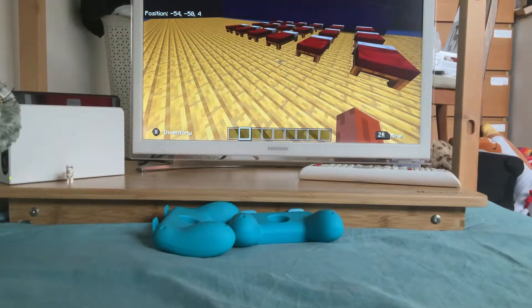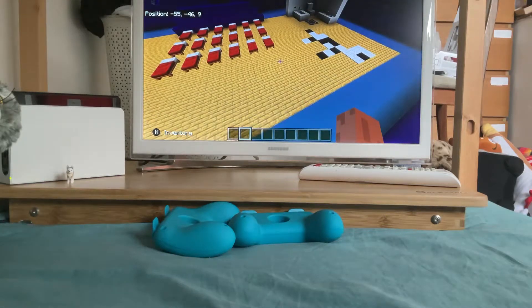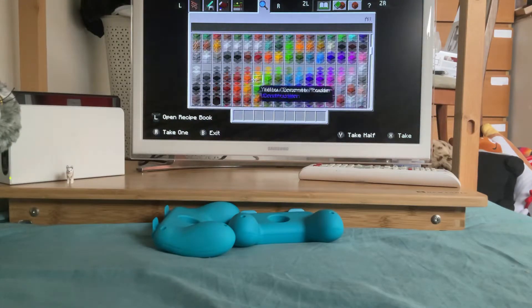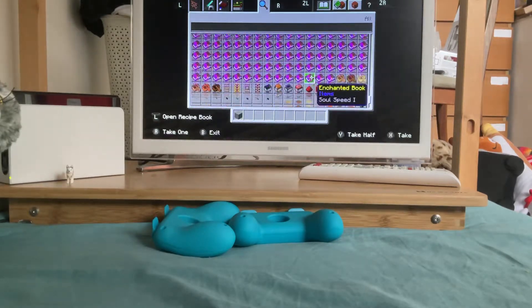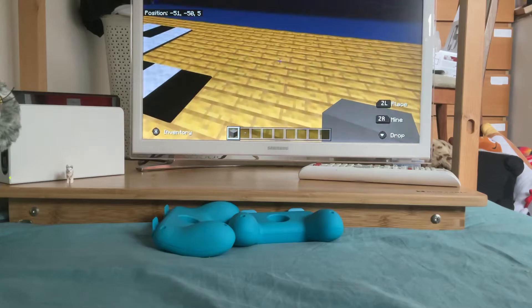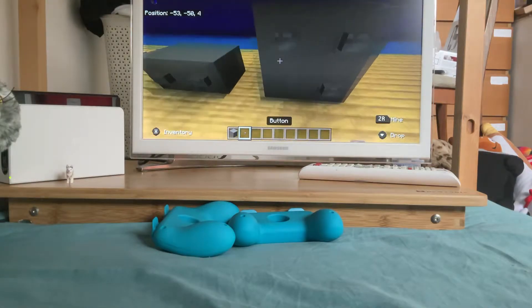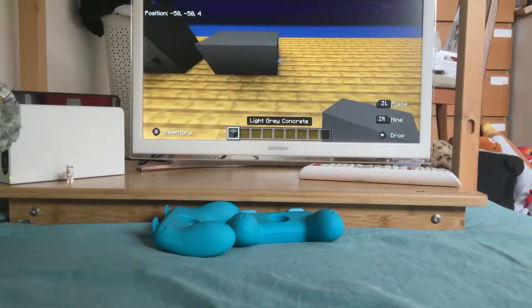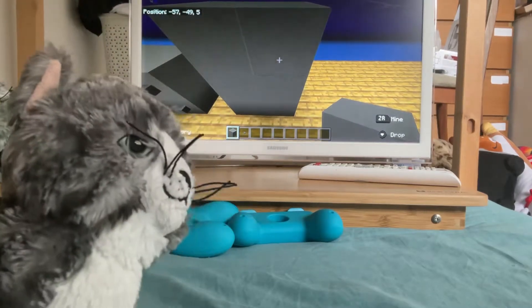Hey everyone, welcome back to part nine of this long series of building my Minecraft IKEA. We were talking about real life IKEA, but we ran out of ideas. What's your wardrobe? Just a wardrobe filled with toys? Wait, you forgot the warehouse! The warehouse is the most iconic part of IKEA, even more iconic than furniture and even more iconic than Snowy the cat — here she is if you forgot her.